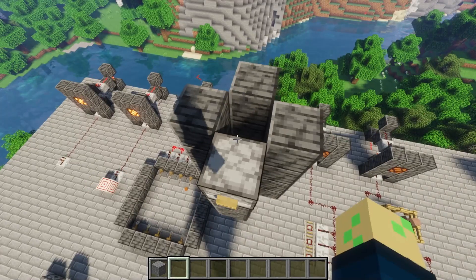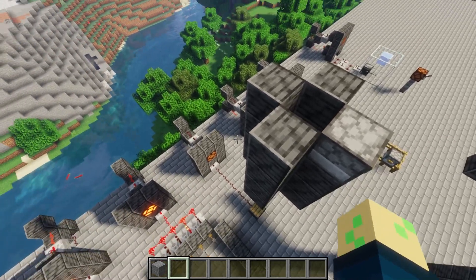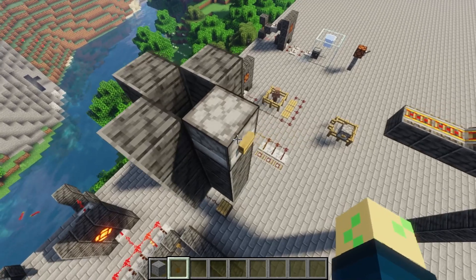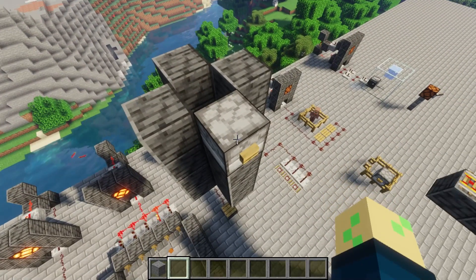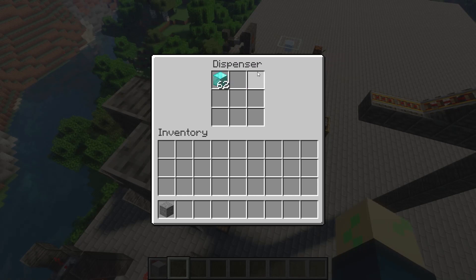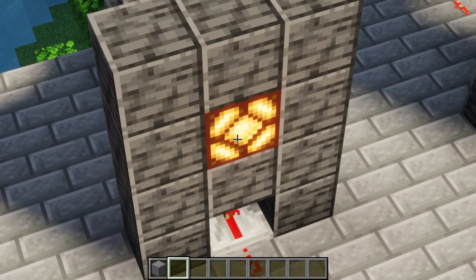Speaking of easy, this is about as basic as wireless redstone can get. This mechanic has been around since the beginning of time. It is kind of limited — it has to be vertical — but it gets the job done. This will be the easiest wireless redstone you can ever do: it's just a dispenser with some items. Press the button, drops down the funnel, hits the pressure plate — boom. Easy as that.